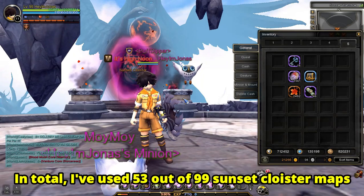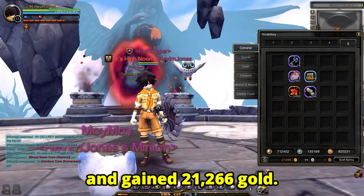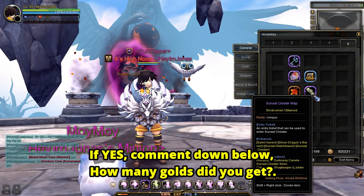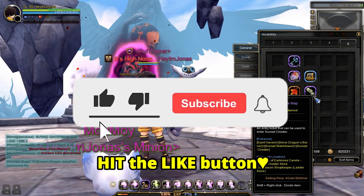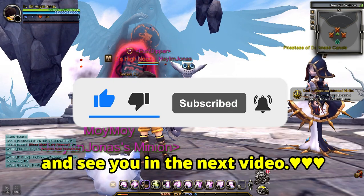In total, I used 53 out of 99 Sunset Cloister maps and gained 21,266 gold. Have you done your Sunset Cloister run? If yes, comment down below how much gold you got. Before you go, don't forget to hit the like button. That's all for this guide — thank you for watching and see you in the next video.